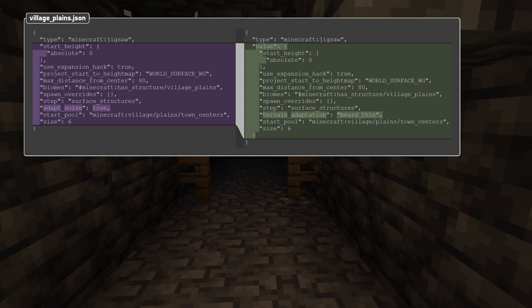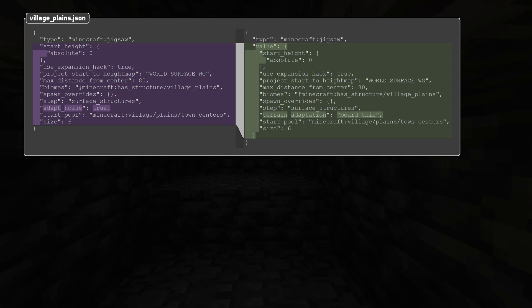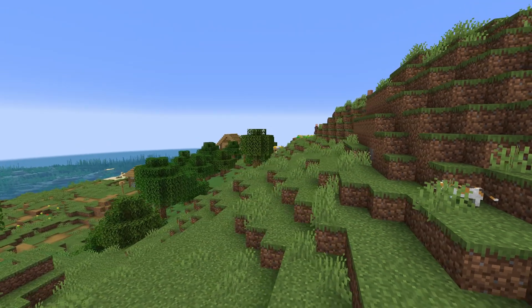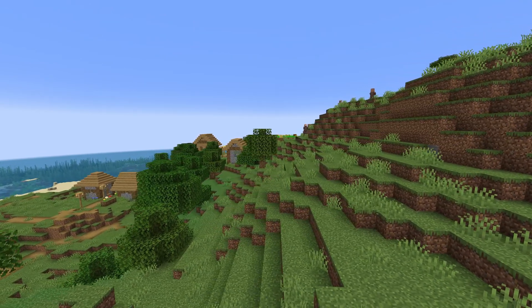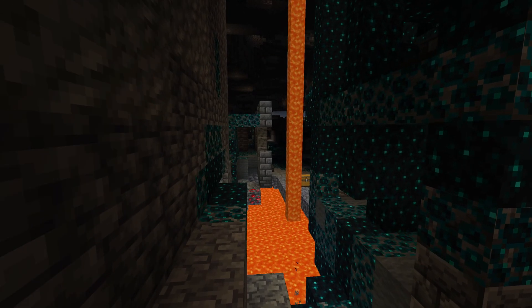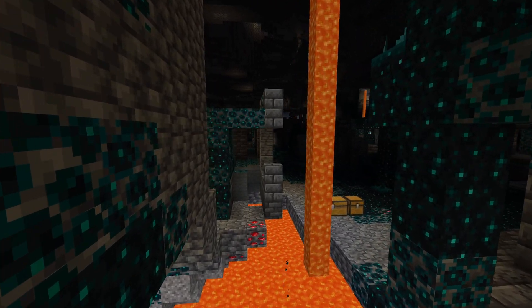The adapt_noise field has been replaced with a new field called terrain_adaptation. The old adapt_noise being false is represented by terrain_adaptation not being specified at all. When specified, it has three values: bury, causing density to be added to all sides of the structure like is done for strongholds in vanilla; beard_thin, causing density to be added near the bottom and decreased just above the bottom like for villages in vanilla; and beard_box, causing density to be added near the bottom, decreased throughout the entire bounding box and just above it, like for ancient cities in vanilla.